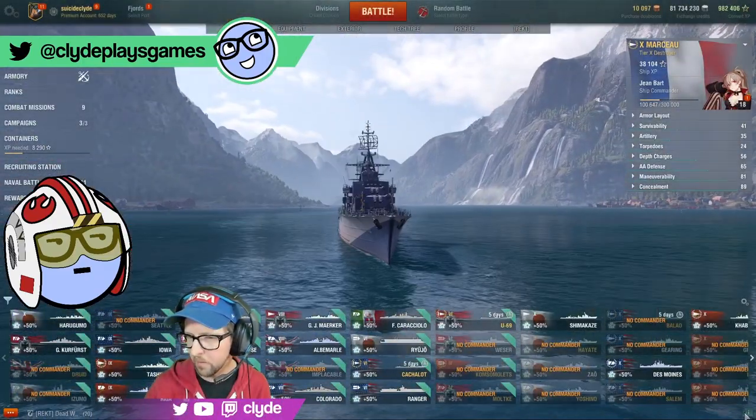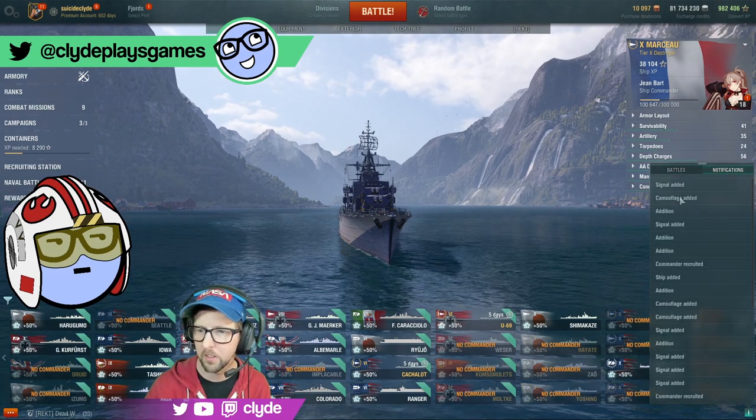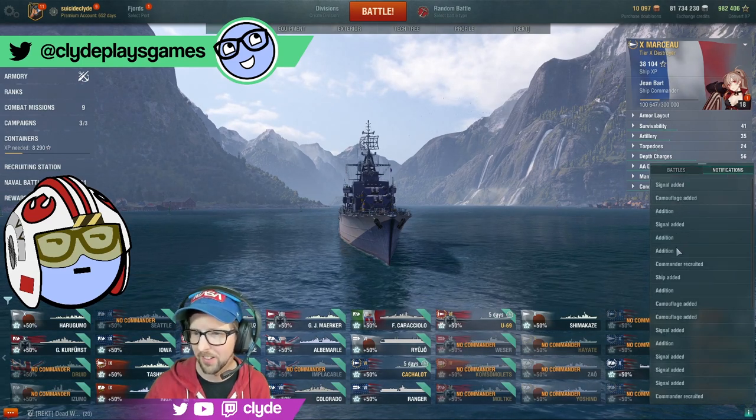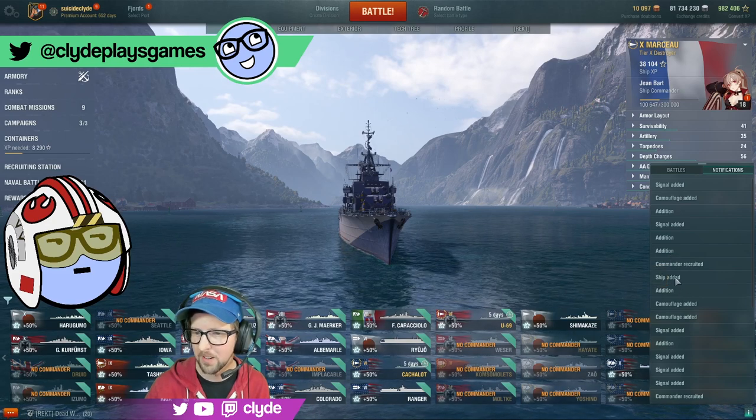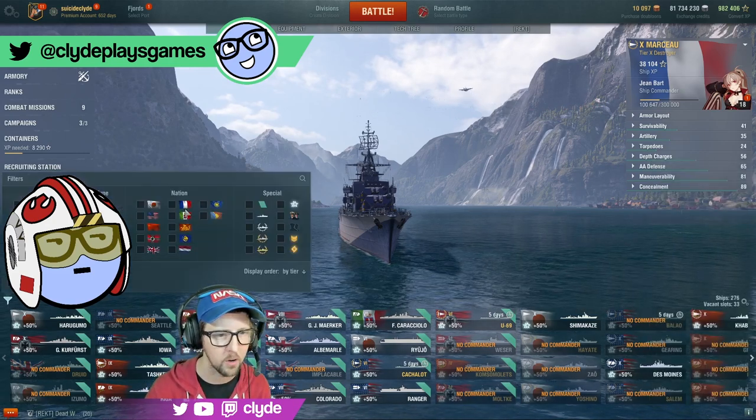You got two ships - pretty good! Looking at the informational button: notifications, signals, camo, signals, ship edition - that's the stuff. So we got Weimar - let's take a look at those guys since we got them sitting right here.